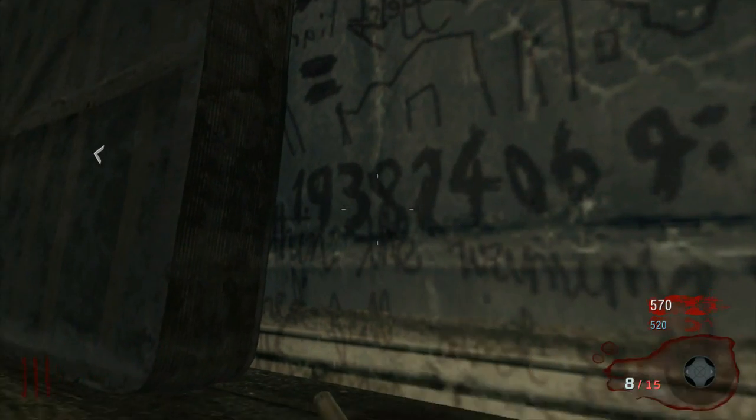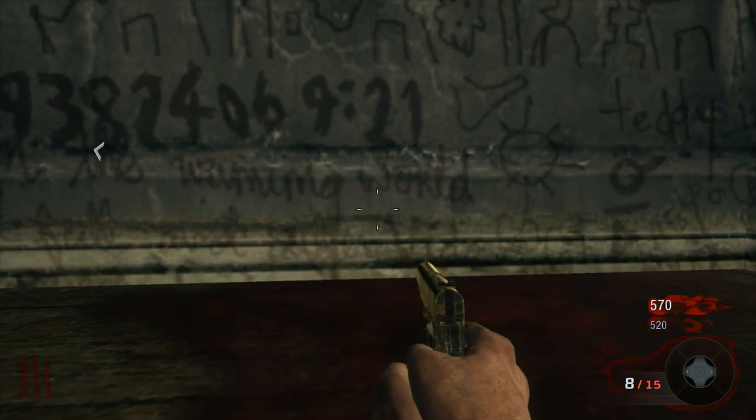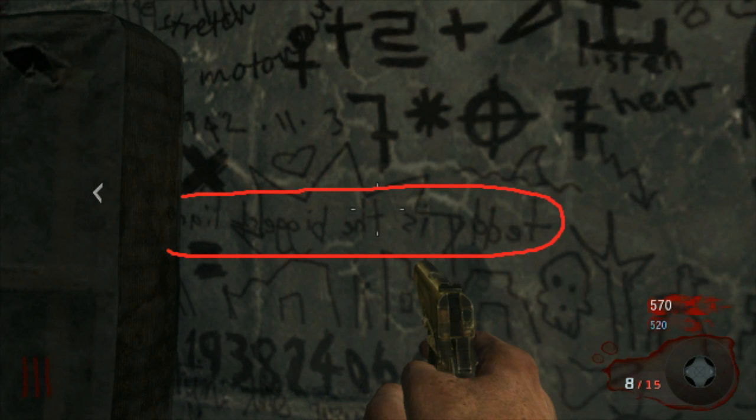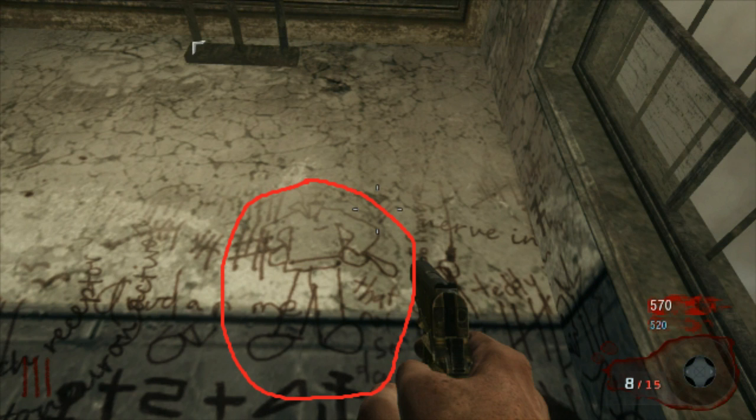What if Teddy promised he was going to come save them, left, and never came back — that's why 'Teddy is the biggest liar' is on the wall. It just doesn't make sense to me that it's referring to Richtofen. Why would Richtofen promise the people in a mental asylum something that would make them so angry? I definitely think the last map has to end with Teddy — there are so many things that connect back to it.